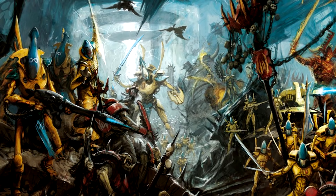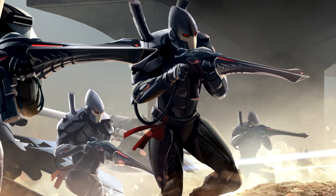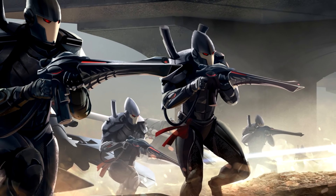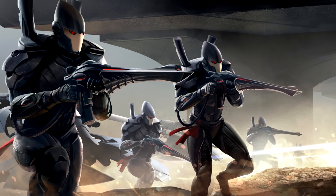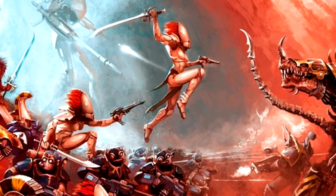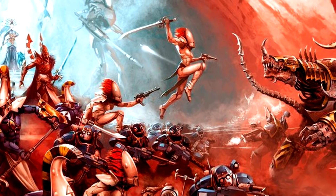Now let's briefly talk about the Howling Banshees. Comparing the Craftworlds Codex to this book, the Howling Banshees only had minor changes. The Exarch can take some new weapons: an Executioner Sword, Mirror Swords, or a Triskele which is an assault weapon similar to Jain Zar's. Although they come with cool rules like plus 3 to charges, advance and charge, and ignoring Overwatch, their actual stats aren't great. They're expensive compared to other things in the codex, only Toughness 3 with a 4+ save, and with only Strength 3 and Power Swords they won't wound Space Marines very well. I don't see these guys seeing much competitive play — they're pretty much reserved for casual or narrative games.